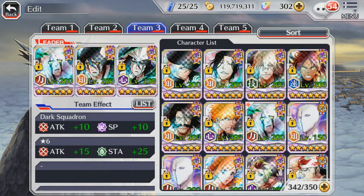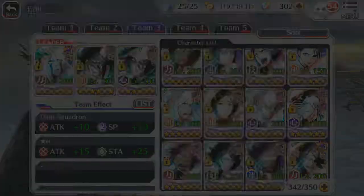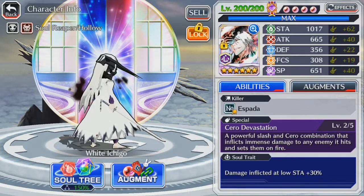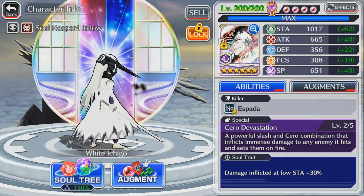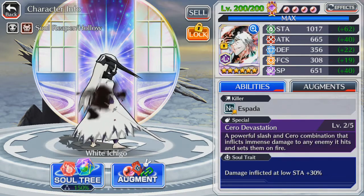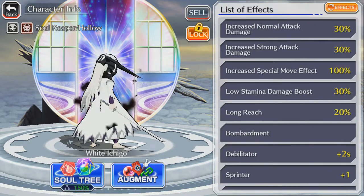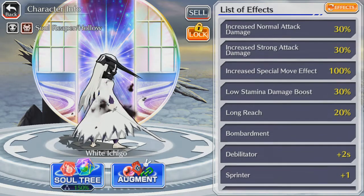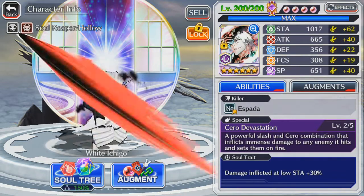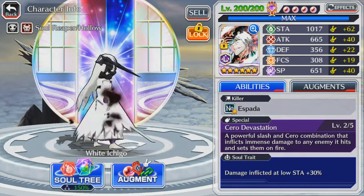Next up is Hybrid Units. As a big example, we're going to take a look at White Ichigo. As you can see, the stats are almost exactly the same — he has a balanced stat between attack and spiritual pressure: 665 attack and 651 spiritual pressure. However, he has a really low Bruiser and Berserker of around 30% each, so building him varies compared to most units.